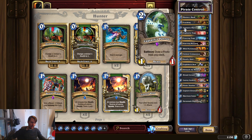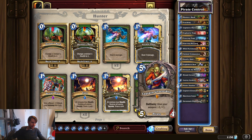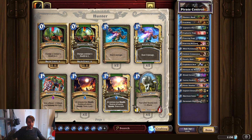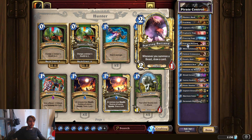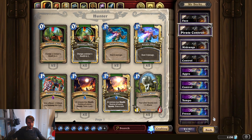The pirate package uses Captain's Parrot, which draws you Dread Corsairs or Greenskin. Greenskin is actually great with Eagle Horn Bow because you're sitting on it waiting for secrets to activate to gain durability anyway. The advantage with Captain's Parrot here is also having Starving Buzzard — you're able to draw with that beast synergy, so just a little extra help there. Play is very similar. Highly competitive deck; highly recommend you try it and maybe tweak it with Snipe or Flare if needed.